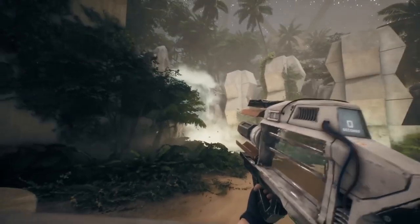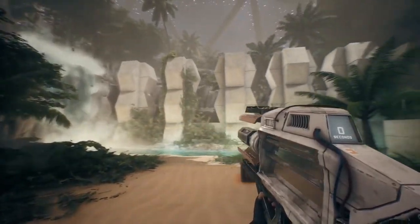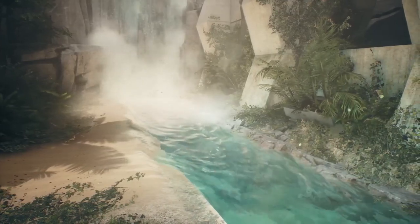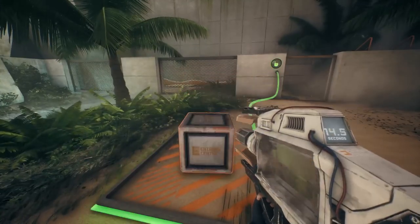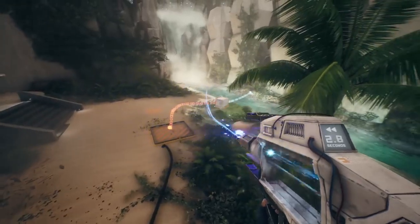New Puzzle Element Introduction: place Entropy Cube in river for it to travel downstream. Note: do not place self in river unless intention is to drown. Okay, I wasn't planning on it, but thanks.